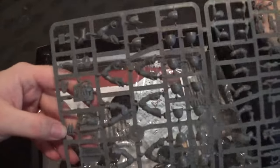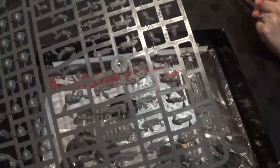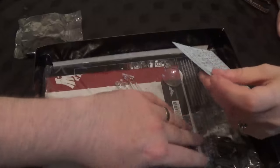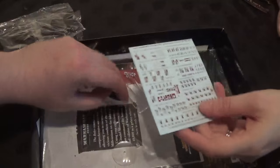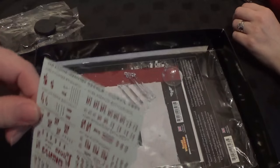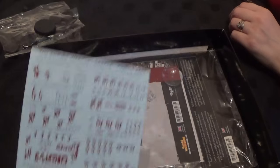That seems to be the normal Space Marine sprue. And then we have the corresponding bases, which we're going to replace with the city-fighting ones. We've got barcoded tiered bases — I've not seen this before because we haven't got any of the new ones.